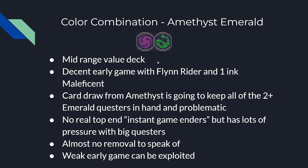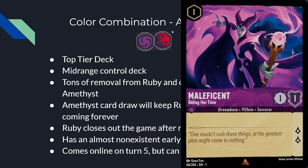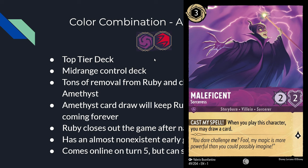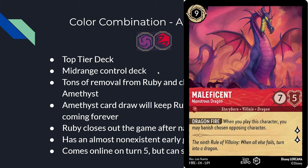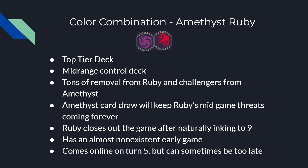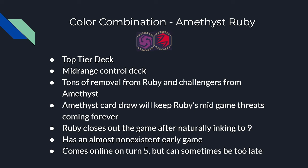Amethyst-Ruby is a top-tier mid-range control deck. They have tons of removal between Ruby's direct damage and hard removal effects and Amethyst's challengers, with Amethyst continually drawing cards to keep the removal flowing. They will one-for-one you every single turn until Ruby's late game arrives — Aladdin, Mickey Mouse, and Maleficent. However, this deck must naturally ink up to 9 mana for Maleficent since they have no ramp, and their early game is almost non-existent. The deck comes online on turn 5 at the earliest, which can sometimes be too late against Amber-Amethyst aggro decks.